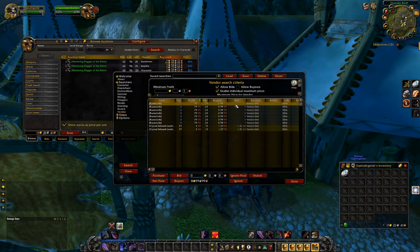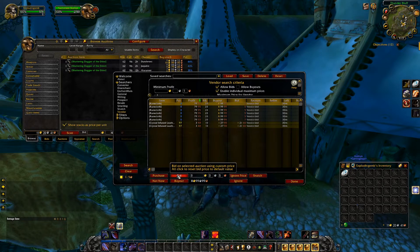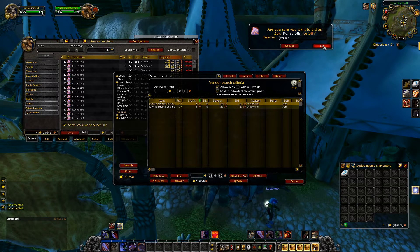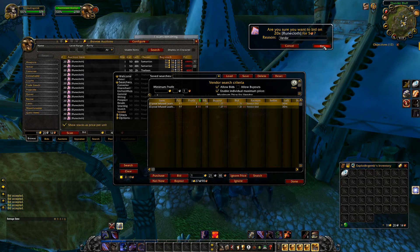There's a lot of runecloth and as you can see here we can buy this for 5 copper and sell it for 79 silver — 95 copper profit. Much like the buyout, we want to go down here and click bid on all of these. Like the buyouts, some of these auctions might have already been placed so you might miss out on a few.